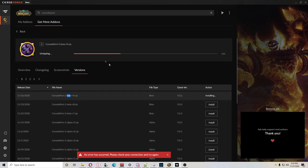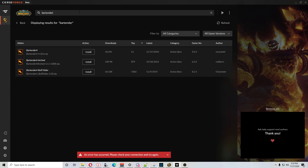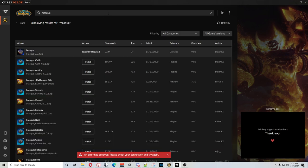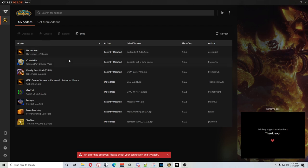Next up, we have Bartender 4, which will allow us to move our hotbars around and set up our custom bar highlighting, and also allow us to use the next add-on, which is Mask. That just makes the hotbar look nicer. The last add-on required for this setup is Move Anything, which will let us move things around beyond what Bartender already allows.